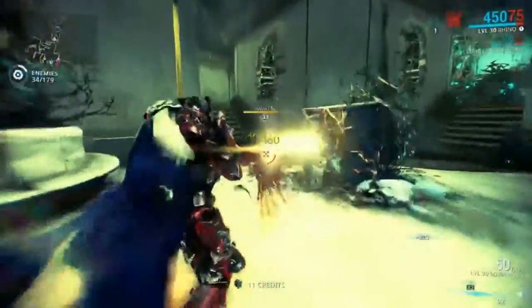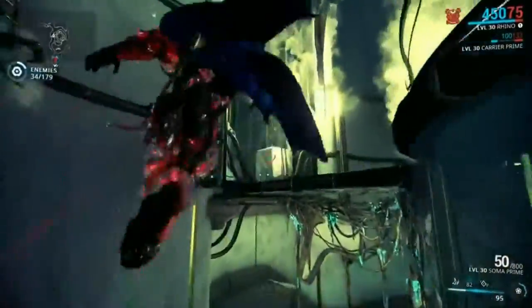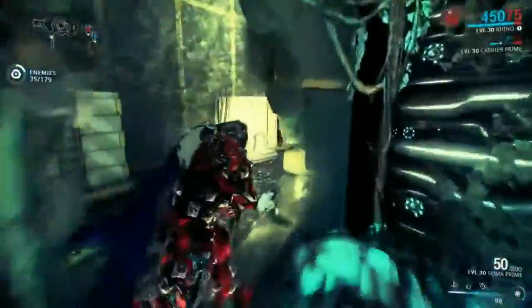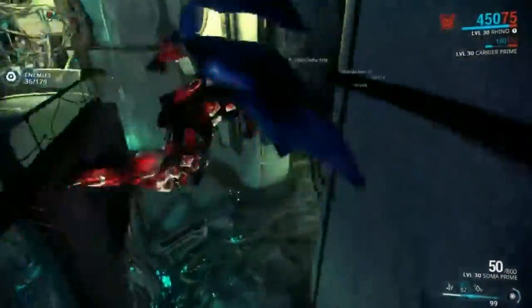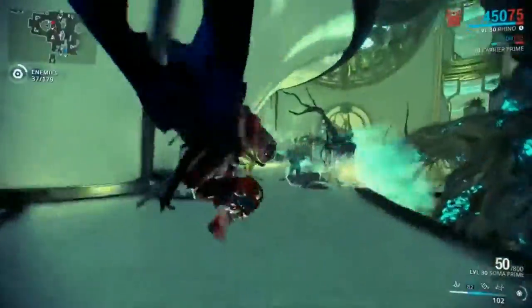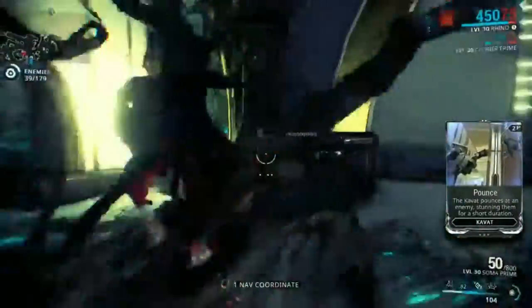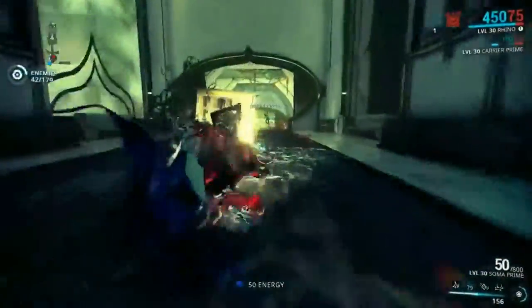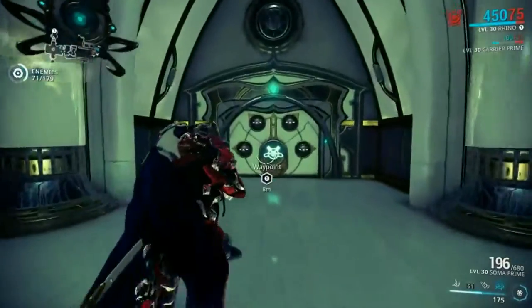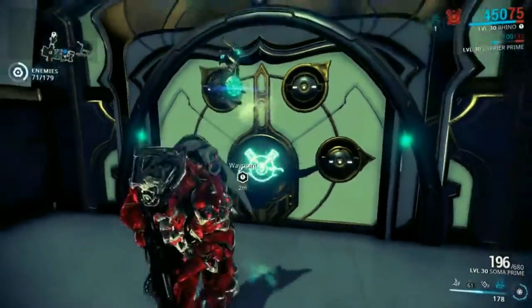This is a regular Exterminate mission on the Orokin Derelict. Any type of mission on the Derelict can actually spawn a vault for you to open. The vault can be located anywhere and it isn't necessarily in the same place, so you gotta look hard for it. Here we found the vault — it looks like this. If you go nearer, you can see what key it requires, and this one requires a Hobbled Dragon Key.